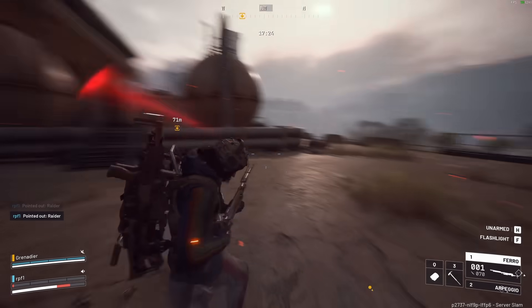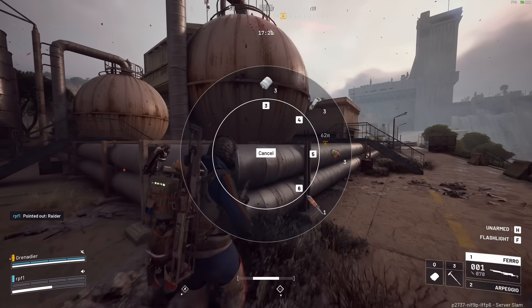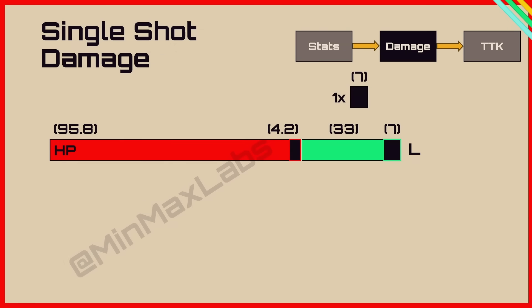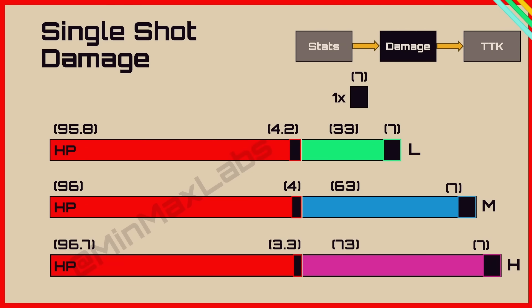Now we need to see how the damage works. My shield video breaks down how damage mitigation works, but here's a quick recap. You've got 100 health and 40 shields, assuming you're using a light shield. The damage reduction is 40%, so you multiply your damage by 0.6 to get the damage that makes it through to your health bar. In this case, 7 damage times 0.6 gives 4.2. The bullet deals 7 damage directly to your shield charge and the reduced 4.2 goes to your health bar. With medium and heavy shields, they still take 7 to the shield charge but reduce it to 4 and 3.3 respectively.